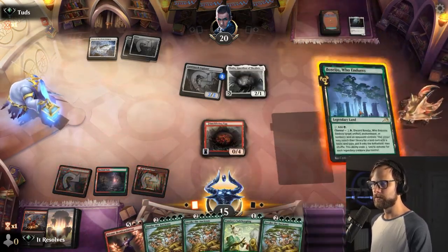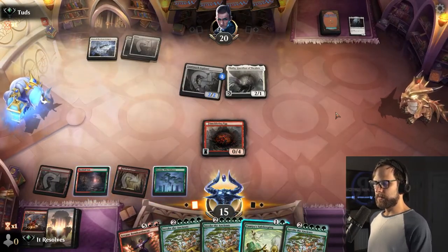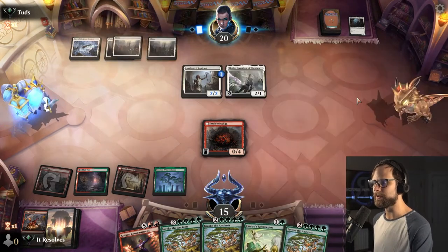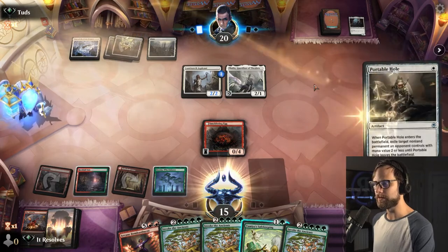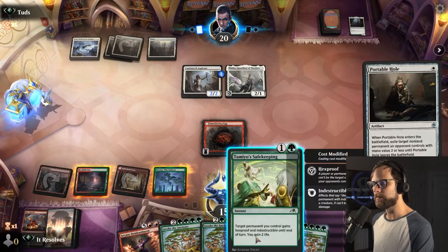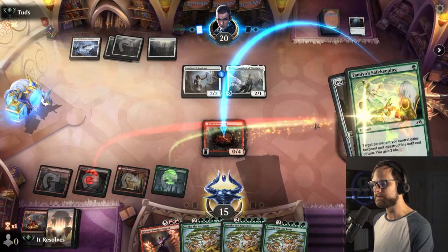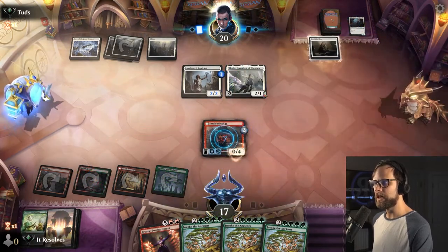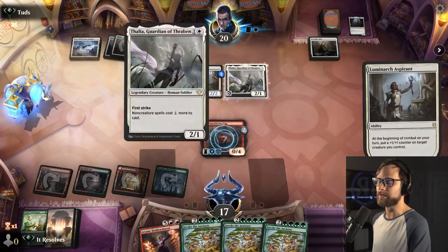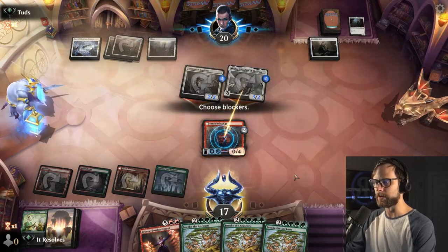Let's go ahead and throw this out. I think we just pass here. It'd be great if we can flip this into the Ash Mouth Dragon — that would be really sick. I'm going to go ahead and do it, there's no reason not to. This stems the bleeding pretty heavily, and it also means throughout the rest of the turn they don't really have a good option either. So they do get the attack in and we just kind of block. I have to imagine that we're not in a good position to win this game in general.